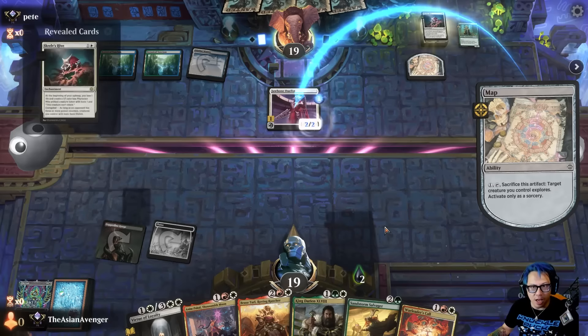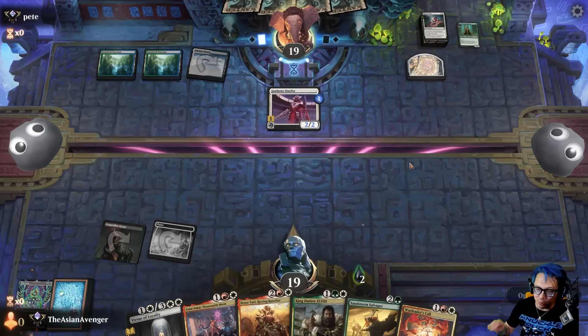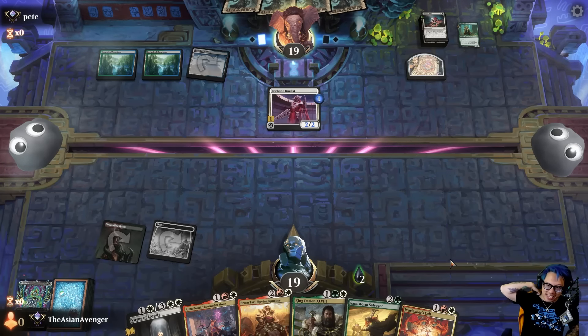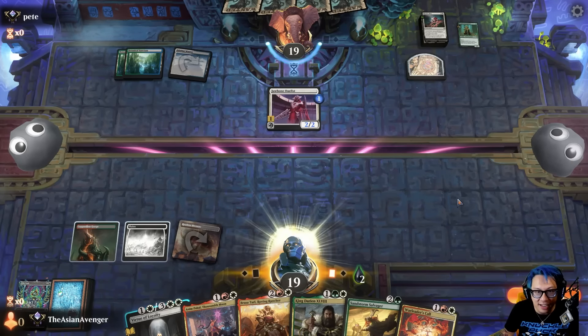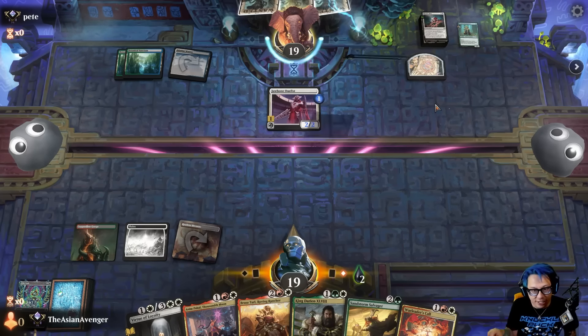Hopefully they whiff on draws, draw a land, and we're online. If I had a Grand Abolisher right now, oh my lord — I'd also need the mana for it. I just want to deploy oxen, that's what I'm trying to do here. Opponent, be cool — don't kill me. Pass the turn and kill your own creature — you won't, I dare you. That would blow me out of the game. Oh my god, they actually passed! Their timer didn't hit zero so I know they didn't disconnect.